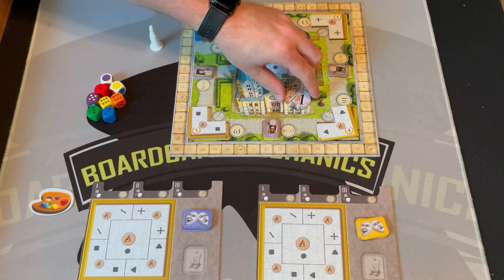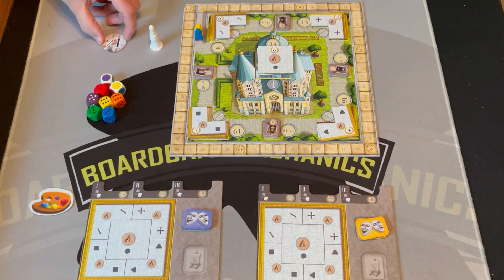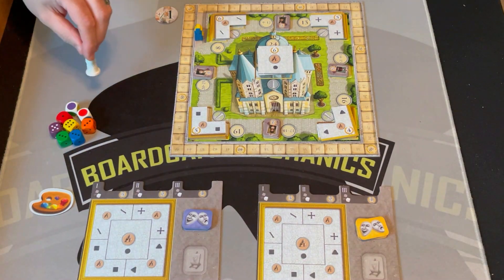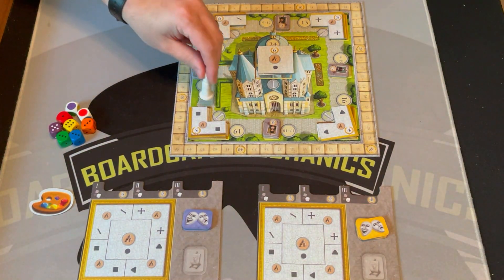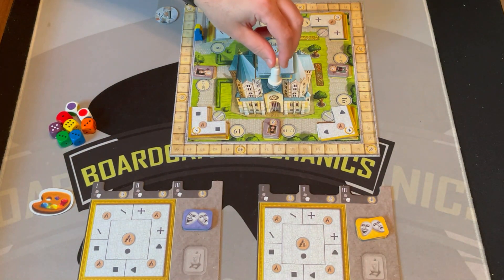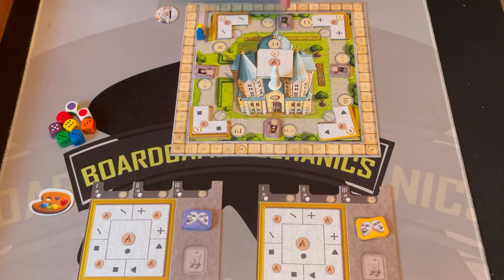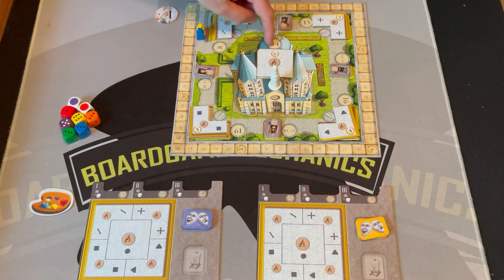Randomly give somebody the first player token — this marker can be off to the side because nobody has it yet. On your turn you take the bishop marker and put it on one of these five spaces. You're trying to paint your fresco, and in order to do that you need to roll dice equaling that exact value.